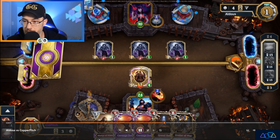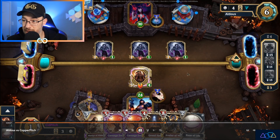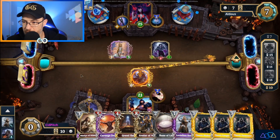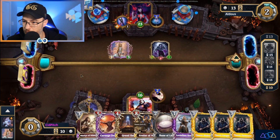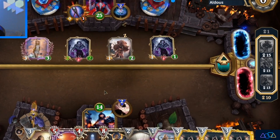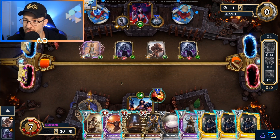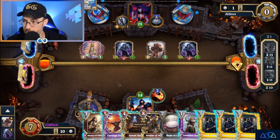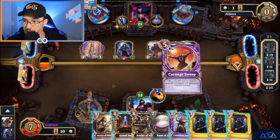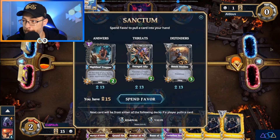We go ahead and scoop up that Rune of Life immediately, and now we see the Answers deck is at the bottom. This is exactly when he plays the Necroceptor, so we knew what we had to do — we had to get the Rune of Life. A few turns later, he falls into our trap. He buys the Ambitious Adventurer, which means another deck is now going to get added back into the Sanctum. And there she is — the Wiccan Trapper. He has sealed his own fate. We only have 10 favor and we need 13, so we need to gain favor while making sure we have enough mana left over to slam down that Wiccan Trapper.